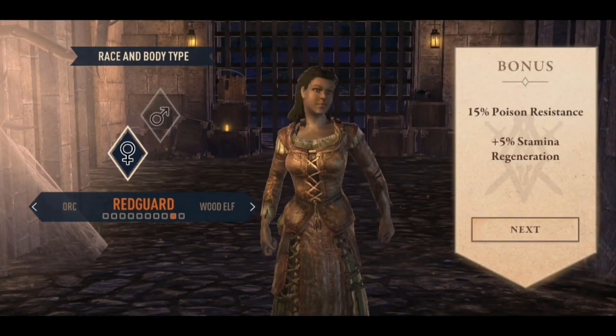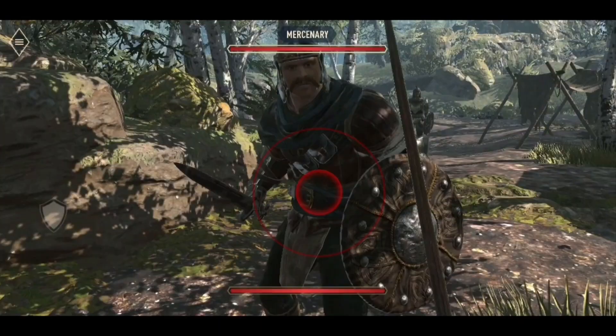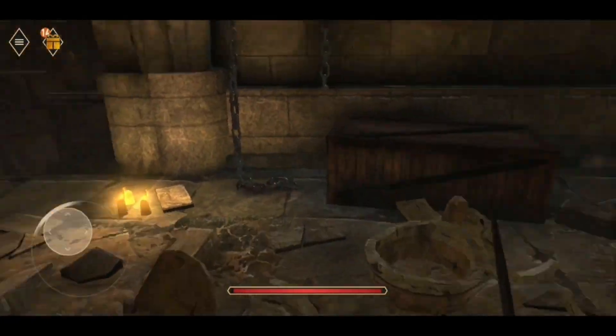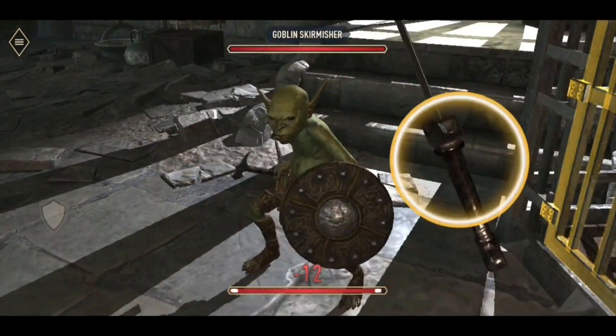The player can customize their character and choose from 3 classes: Spellsword, Scout, or Abyssal Knight. The game has a dynamic combat system using touch gestures. The game also has multiplayer modes, where the player can challenge other players in the arena or join forces with them in guilds.